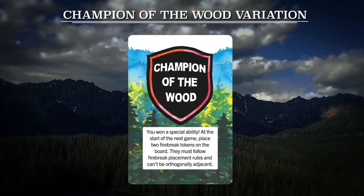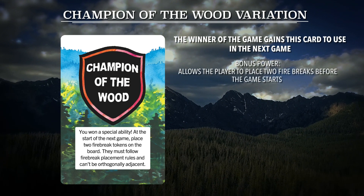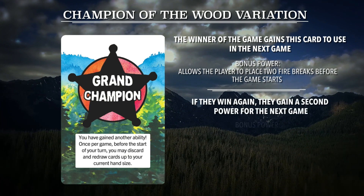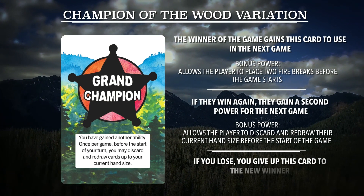An optional way to play is with the Champion of the Wood card. The winner of the game gains this card, which grants bonus power in the next game. If you win a game while holding this card, flip it over to reveal the Grand Champion and an additional player power. If you lose, you must give the card to the new winner.